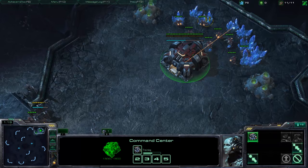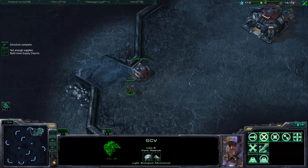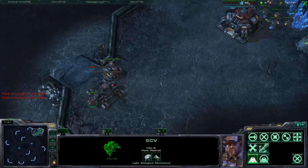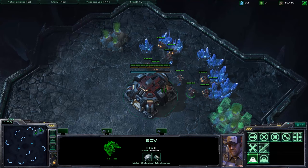After the supply depot is done, build a barracks here as part of our wall. Wait until we have 150 minerals, then build barracks. Using hotkeys like B-S for supply depot or B-B for barracks is really important. Then at 13 supply, we build the gas. This SCV is going to be our scouting SCV.